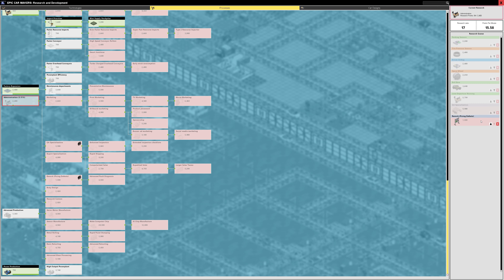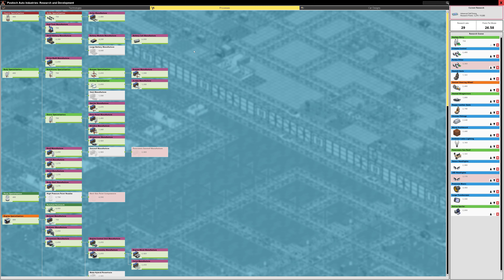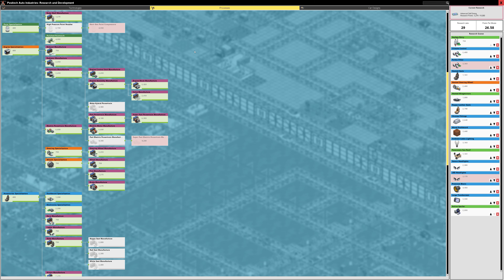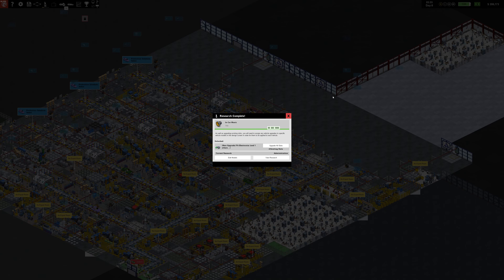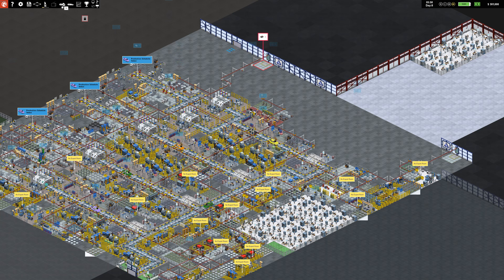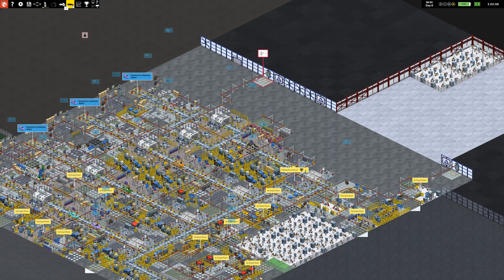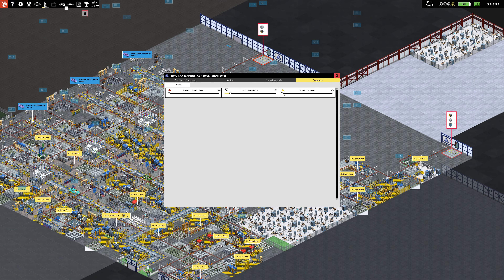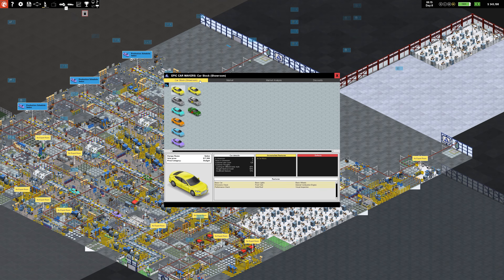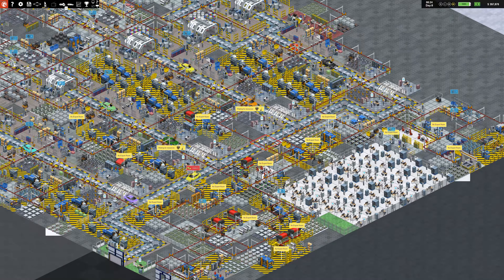Pretty early on, you start to unlock progression through researching. Each section of the warehouse has a little office area zone where you can place researchers. You can unlock new production nodes or features to add to cars. You can also place design studios there to unlock new body types or cosmetic features on cars, like wheels for example. As for features on the cars, there's plenty to unlock — basically everything available in a real-life car can be researched and added, like central locking for keyless entry or xenon headlights.